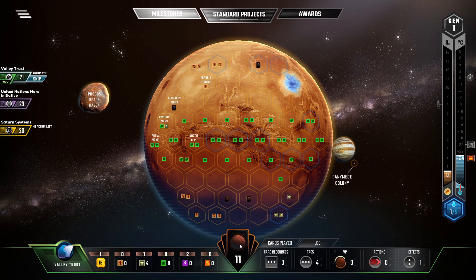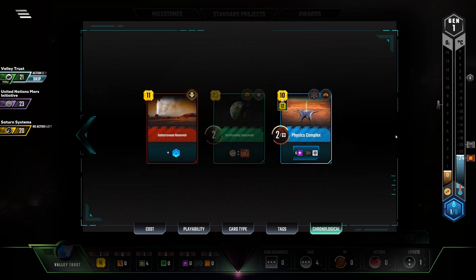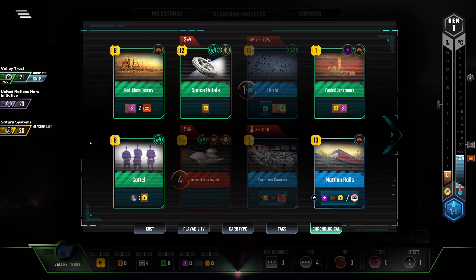I haven't even looked at the two cards I drew and they are garbage. Now you can play Space Hotels and then Cartel, and you have insane production. You can do both in the first gen because we have Titanium.